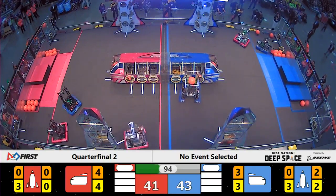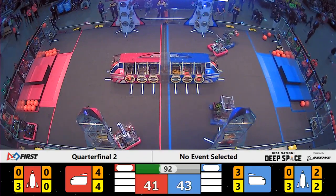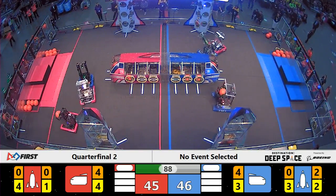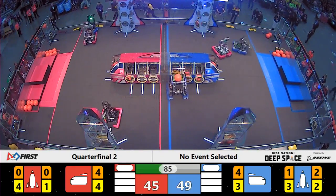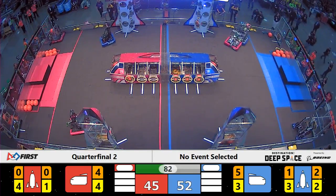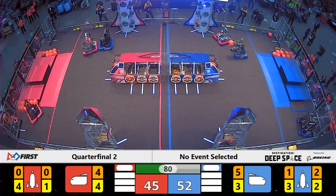Wildsang changes their position on the field to get away from Rembrandt, dropping off 2 points for your red alliance. They are neck and neck here, just 1 point separating these teams on the field. Wildsang pushes back against Rembrandt — they are out of their way so they can get some cargo.